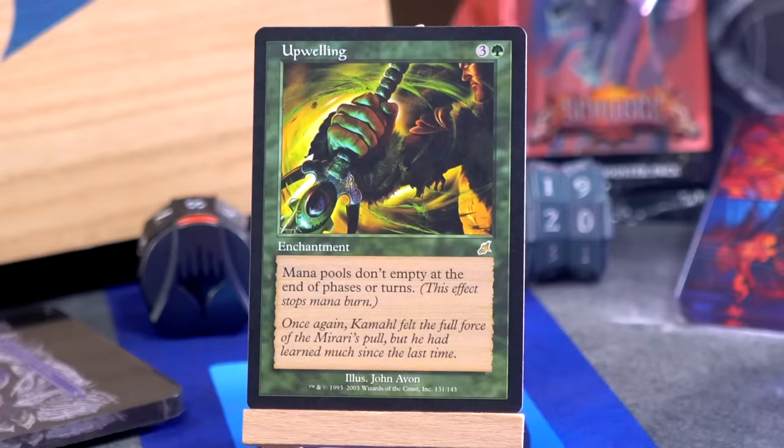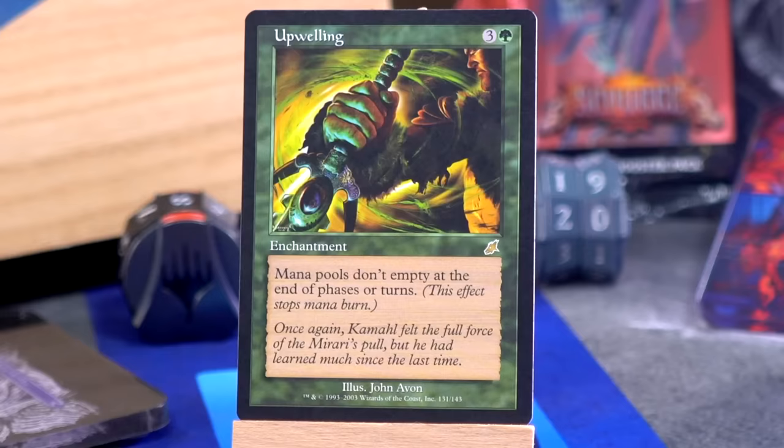Our rare is the only thing left in the pack — there's no basic land, no ad card, no token. It's just the rare. Fingers crossed for some value. I didn't look this up ahead of time — James might have. What's up, Upwelling? Upwelling is three and a green for an enchantment: mana pools don't empty at the end of phases or turns. This effect stops mana burn.